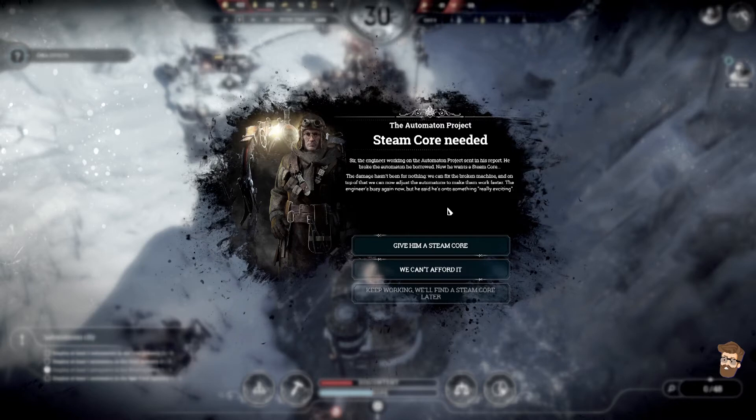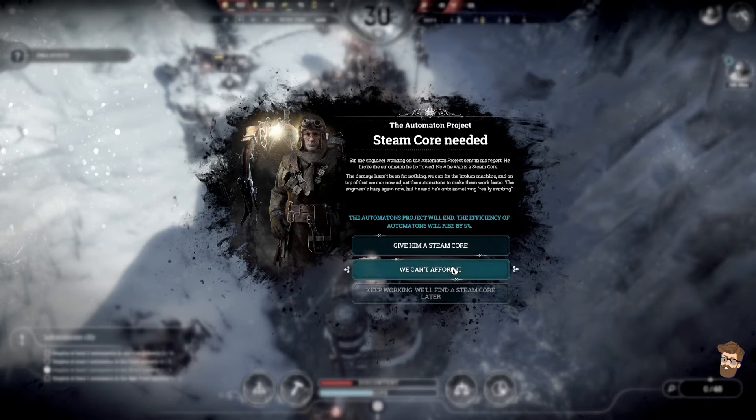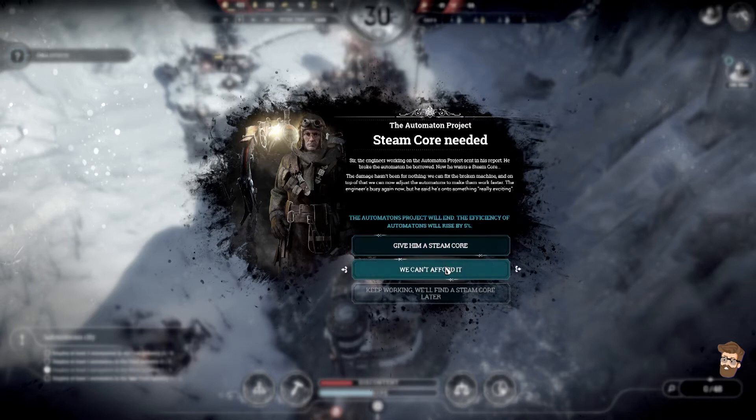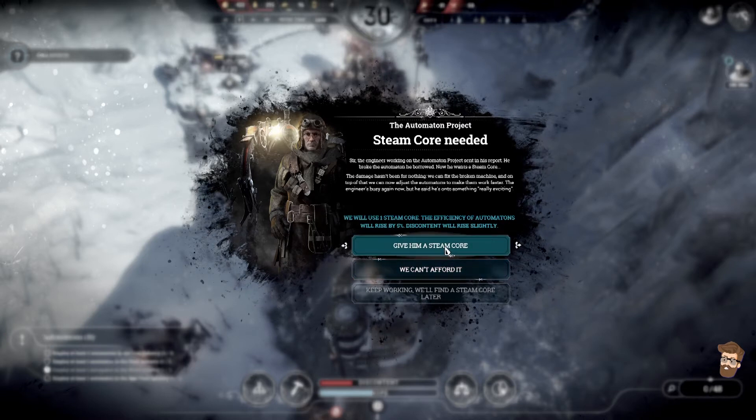The engineer working the automaton project sent in his report — he broke the automaton he borrowed. Now he wants a steam core. 'The damage hasn't been for nothing — we can fix the broken machine, and on top of that, we can now adjust the automatons to make them work faster. The engineer is busy again now, but he said he's onto something really exciting.' The automatons project will end — the efficiency will rise by 5%. I'm very confused by this option here — I'm going to go to the wiki.